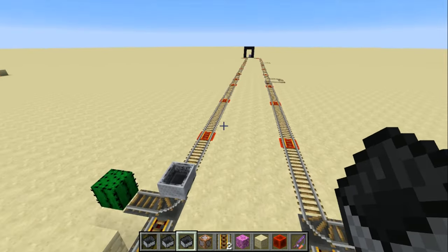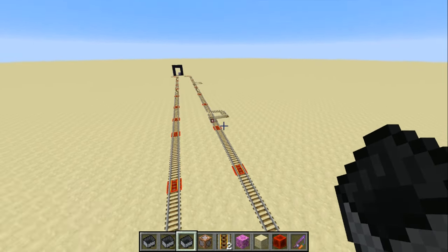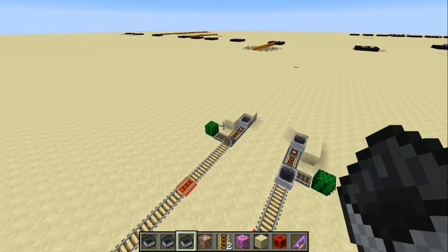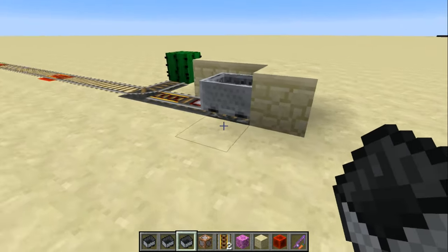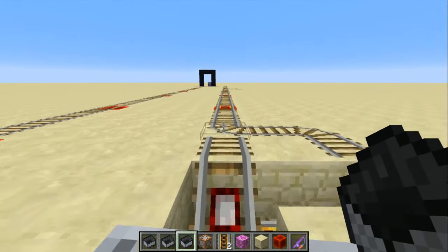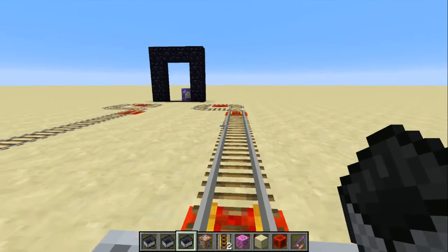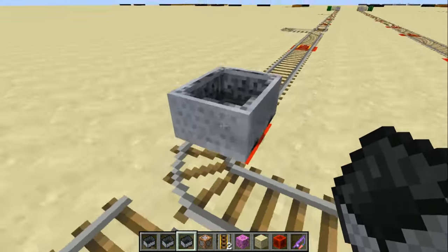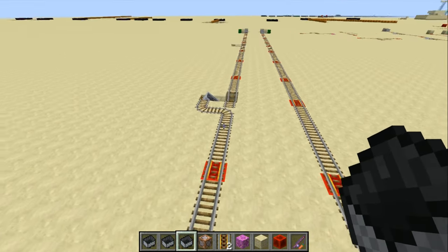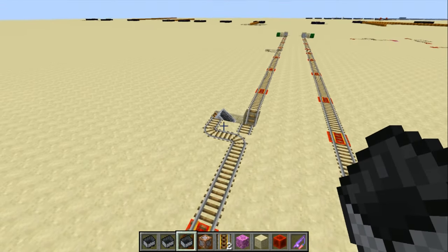But that's kind of wasteful, because you have to have a whole second line. Here, using the contraption I showed you at the beginning of the video, we have two of them installed in the railway. We can avoid that problem. So we take a minecart and go off — as before, we just go straight through, and we'll get ejected by an activator rail. Then the minecart will start its return trip, but it won't try and go all the way back — it's only going to try and go to this first station here. So we're not going to have problems with unloaded chunks.